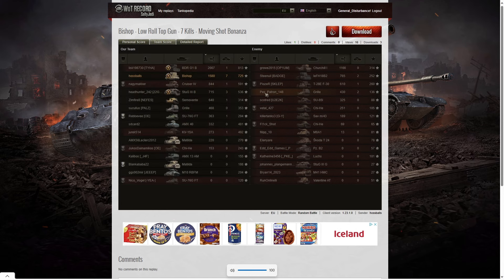His winnings from that game were 5,475 credits, which is well above super income standard. He did the second highest damage in the game - the highest damage was the BDRG1B on his team who got a high caliber for 2,007 hit points. Hoss Balls managed 1,580 hit points and a top gun. Third place was the Churchill on the enemy team with 1,166 hit points. Hoss Balls got seven kills, with 725 base XP, putting him second behind the BDRG1B.